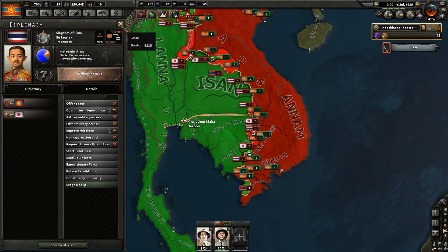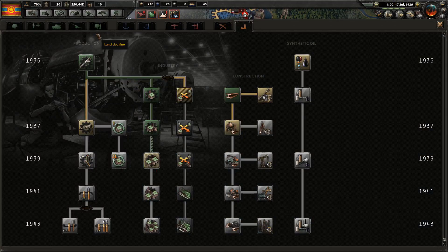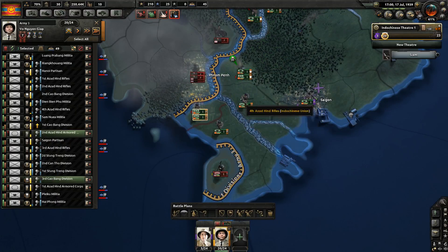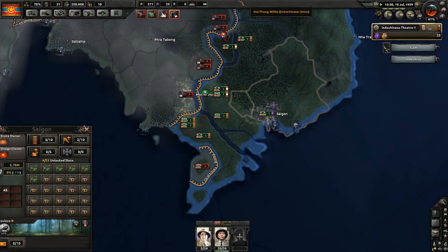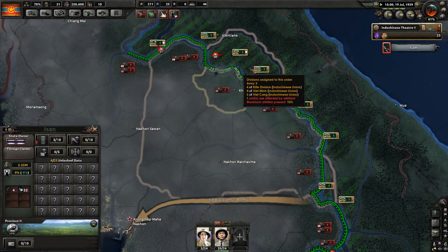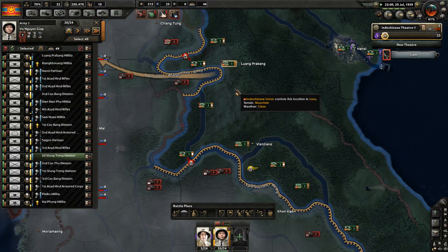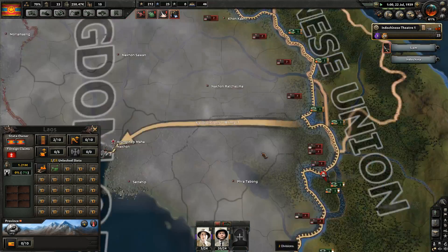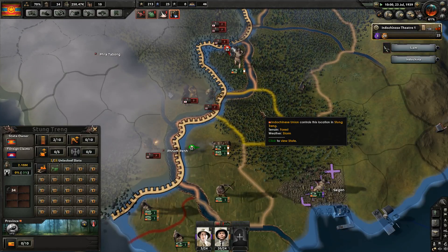It looks like they have upgraded their decryption, so I have no idea how many units they have — which is annoying. We're going to need to upgrade our own decryption, but with two research slots, it's going to take forever. Let's try an offensive at Phnom Penh — no, it's not going to work. They haven't tried any more naval invasions lately, which is good for them, because they've been wasting a lot of divisions in those. I think at this point they are out of divisions to cover the front line.